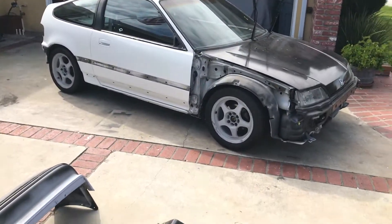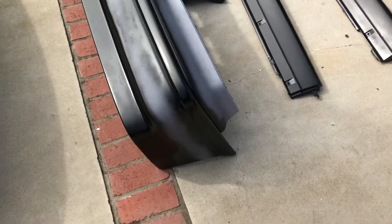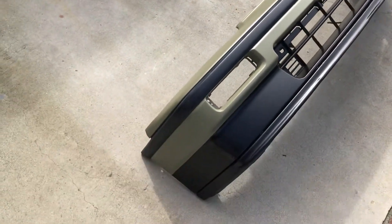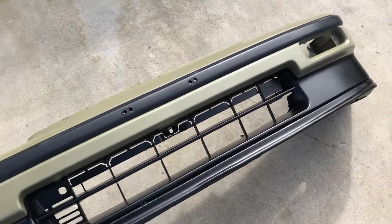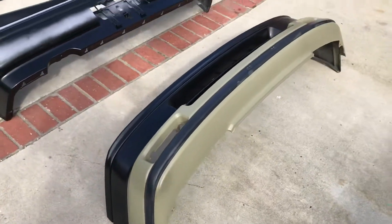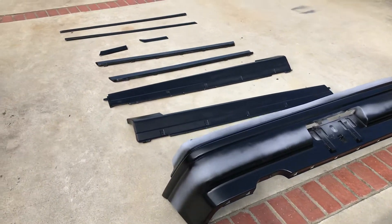I'm still working on the back bumper here — it's going to be two-tone, waiting for the black to dry. The front bumper right there is what it's going to look like: kind of a military greenish color and black. I've already put the bumper on the front end and it's going to look badass. This car's going to look badass — I'm pretty stoked.